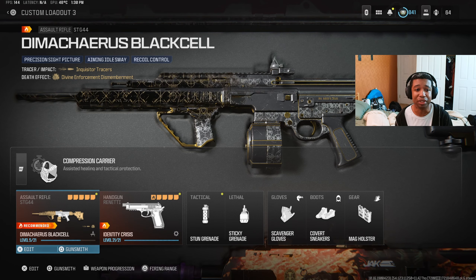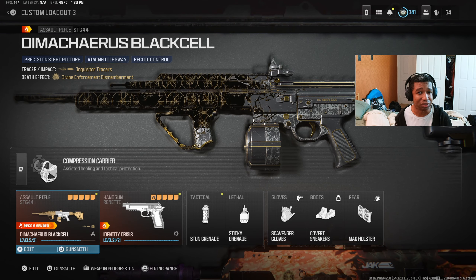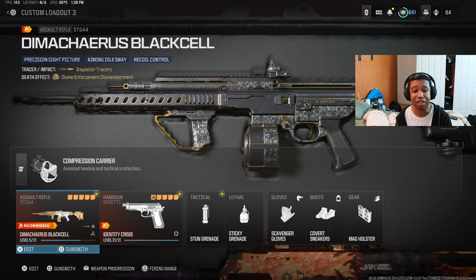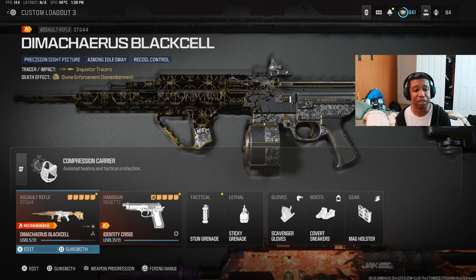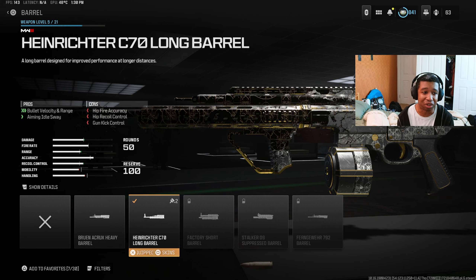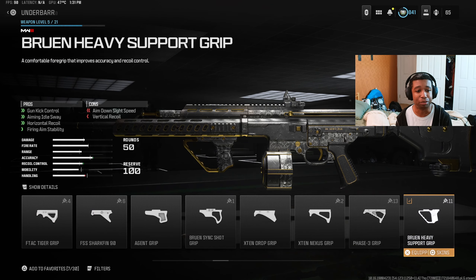Showcasing the best-in-class setup — they did give this thing a modernized look, so it doesn't have the same World War II sort of look we saw from Vanguard. They gave it a much more modern look and I'm really happy about that. The class setup is actually the perfect setup you get right out of the Black Cell blueprint. We have the Hein Richter long barrel, which gives you a huge amount of bullet velocity and range, though at about 28 you lose some ADS and movement speed at about 4.